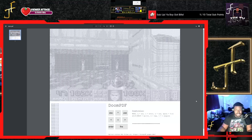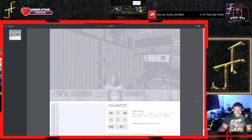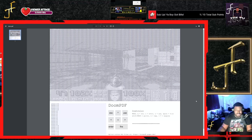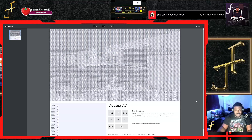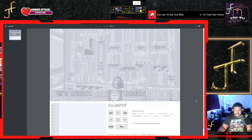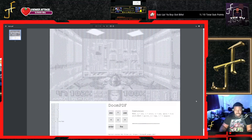I wonder how they even got this working. Like, how do you even think to say 'I'm gonna put a classic game on a PDF'? Let's see if we can run into some enemies. One through seven are your weapons — let's see what other weapons we've got.